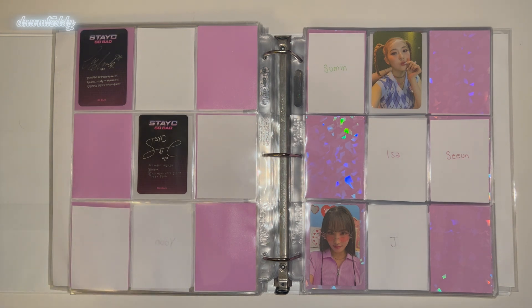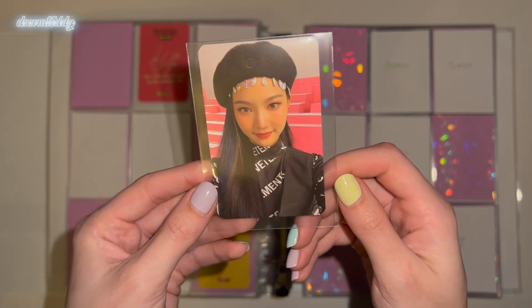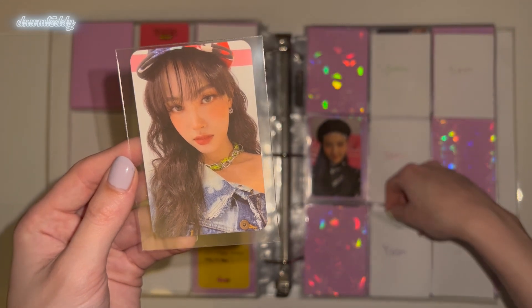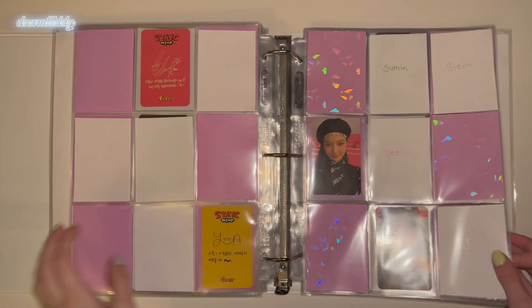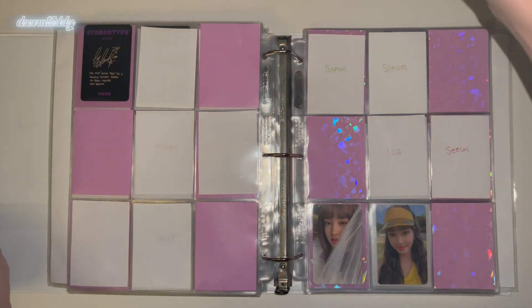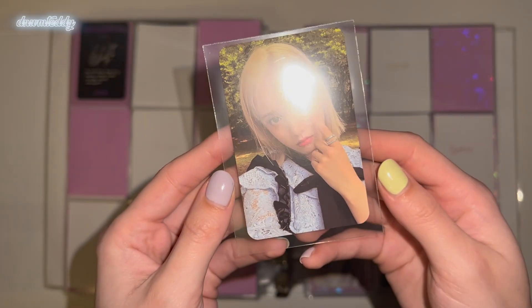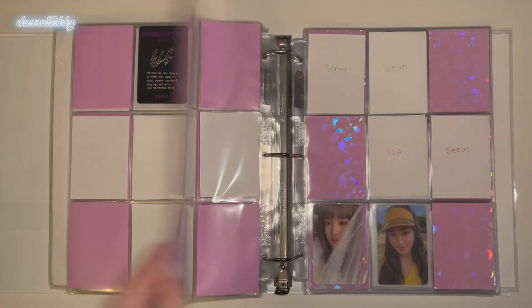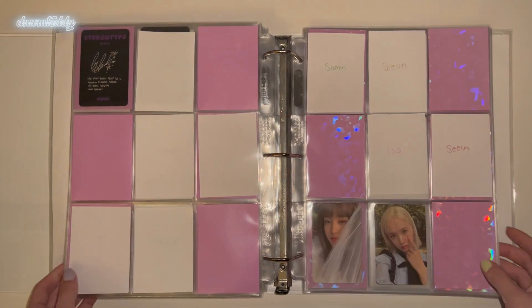Next we have Stereotype. Both of my cards are for this page — I have Isa, like Beret Isa, and then I also have Yoon's other card so Yoon is completed. She's the only member I have completed unfortunately. But her cards are so pretty for this era. I also love Isa's other card — that's one of my favorite Isa cards. For Stereotype, I just have the J card for this set, which is so pretty. I love the Stereotype styling and makeup. I loved the outfits and the concept — plaid outfits are overdone in K-pop but I was eating that up. The makeup was so good. That was all I had for this binder — I'll probably give Stayc their own binder very soon because they're having a comeback.